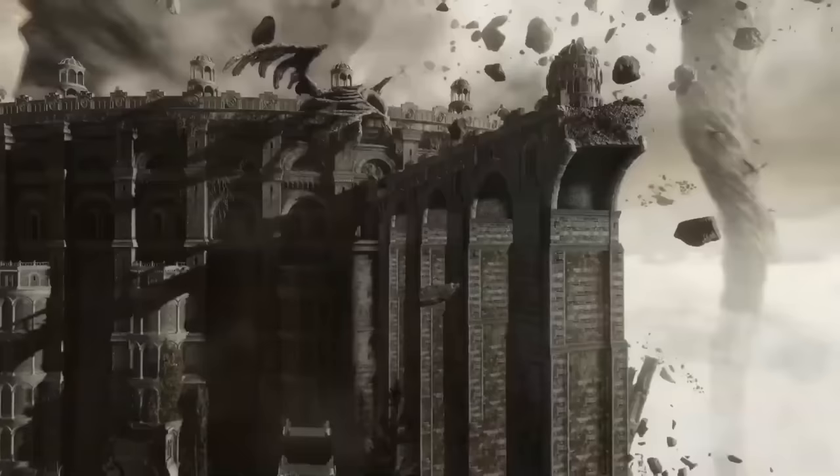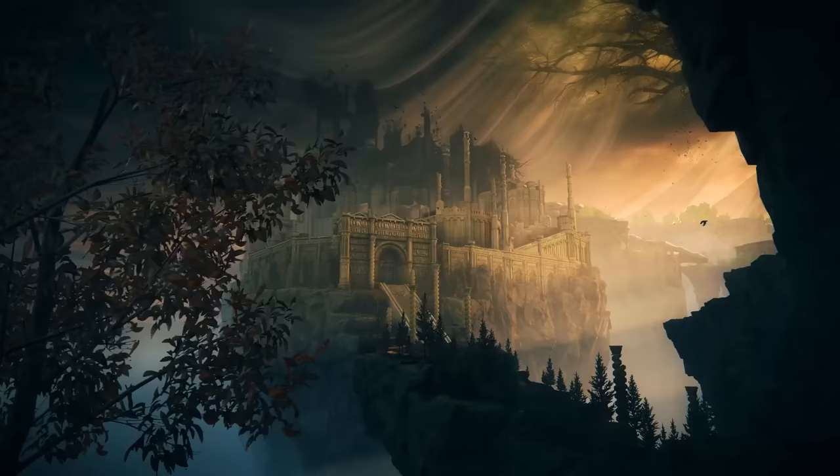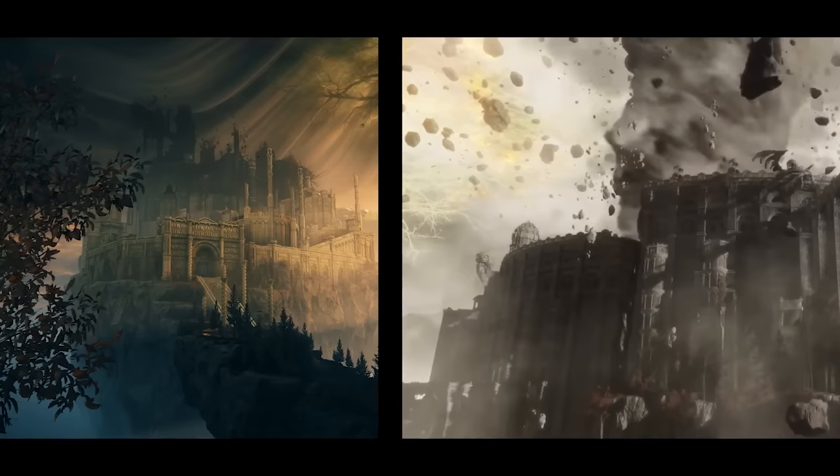If the DLC is set before the events of the main game, this would mean that several crumbling structures players encounter in the present-day timeline could be in better condition in the past. Is this imposing fortress what Farum Azula looks like before it crumbles? There are similar architectural elements, such as its heavy blockwork punctured by archways, as well as a vortex above pulling the castle upwards — which is where Farum Azula ultimately ends up.